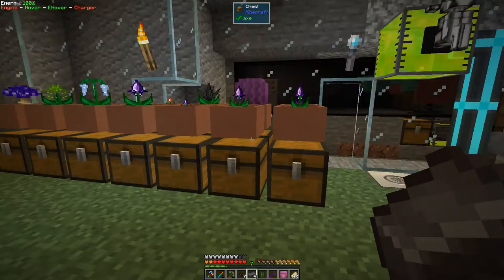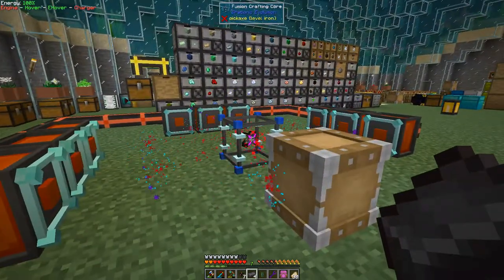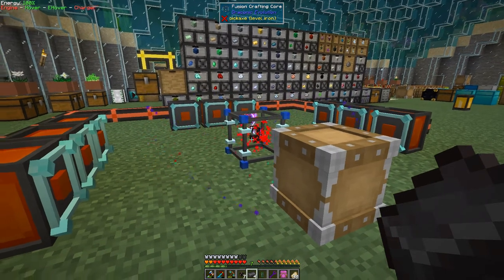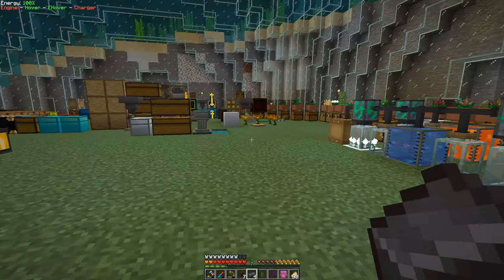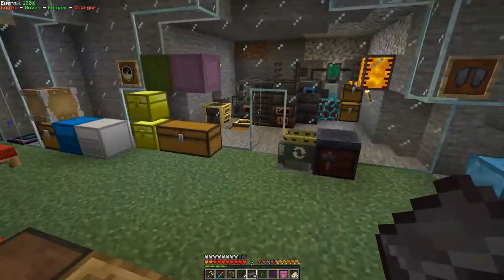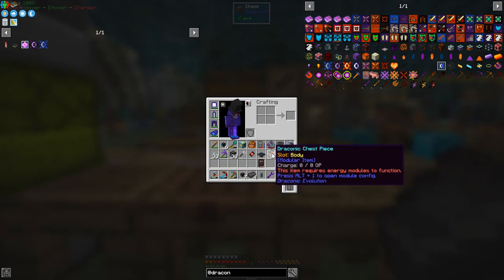Now of course I can change this — put another capacitor on here and connect it to wherever we're generating power. We can put one of those Ender Gates on here which will give it 400 FE per tick, so it'll charge fairly quickly. We've got this draconic chest plate now. In the old days there used to be a whole set of armour, but I think that's disappeared — now we just have the chest plate. It's going to say this item requires an energy module to function.